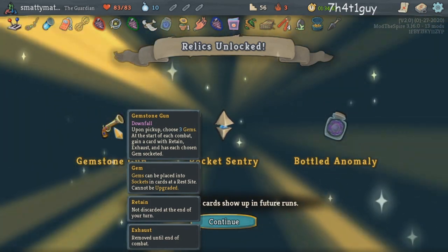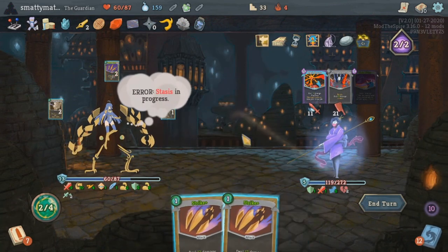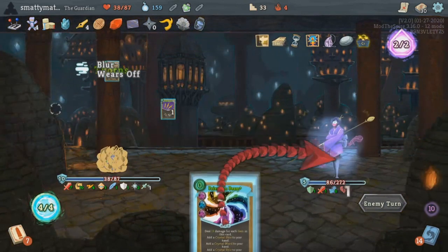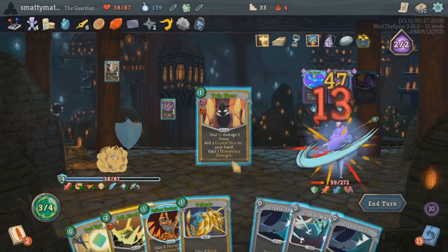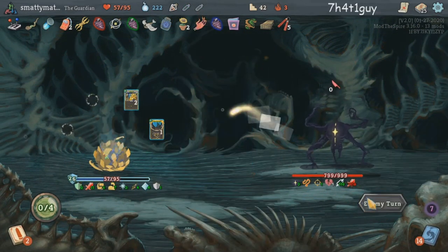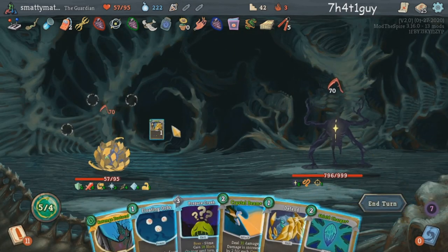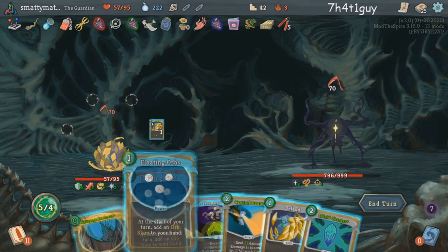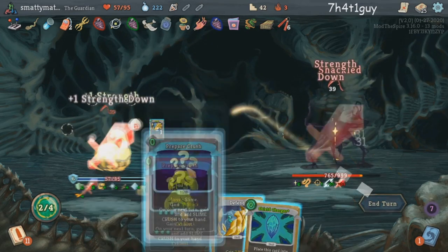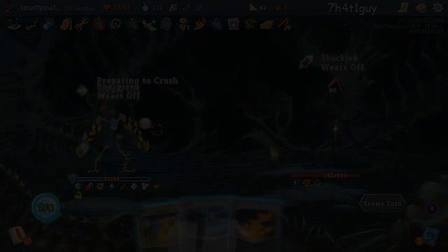A lot of work is going into balancing this mod, and in conclusion, this mod is awesome. You can tell that a lot of work and passion went into this — the list of creators is pretty long and they all deserve props for creating such an awesome experience. The classes are all awesome, the boss fights are really well done, and the events bring it to a whole new level. It's really cool that all of the hallway and elite fights stay the same so you don't have to relearn an entirely new game. If you like content like this and are interested in the Slay the Spire modding scene, feel free to subscribe.